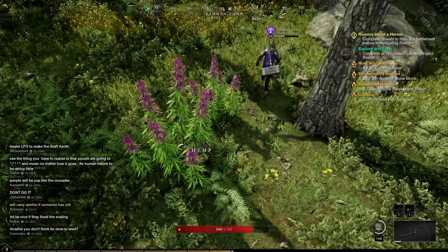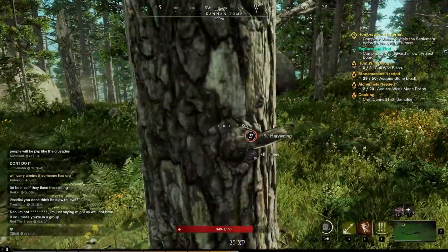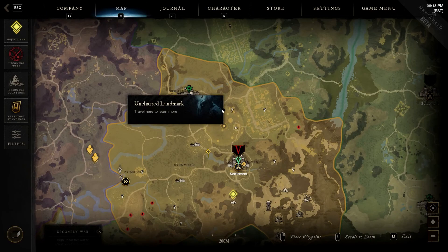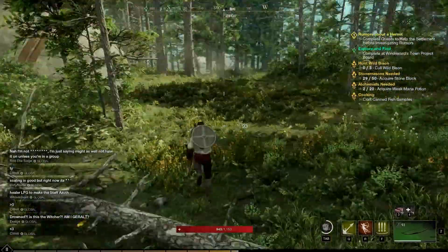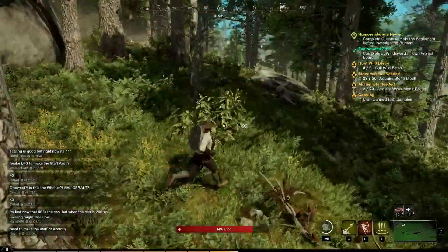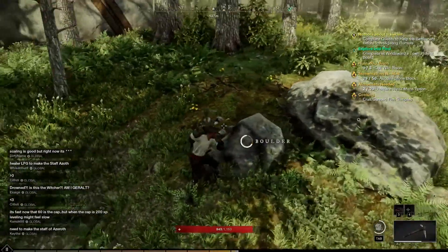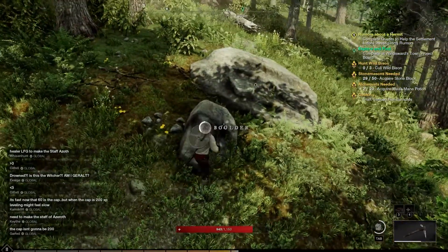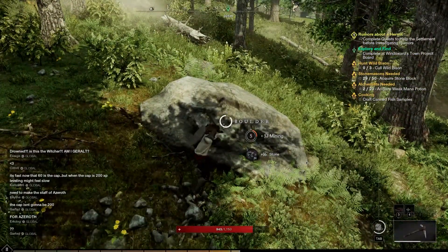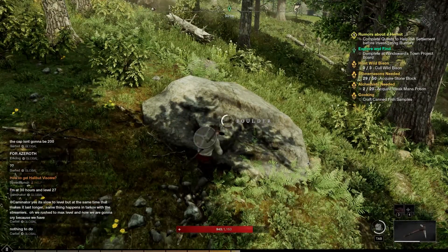At higher level with rare materials, that's going to be some of the best gear you can get. There's going to be a primary settlement — on this server, Windsword was the primary settlement. I went to all the other settlements and they had better rates, but they're like ghost towns with hardly anyone there, while Windsword was fully loaded and upgrading non-stop. The other cities I visited later were much less developed.